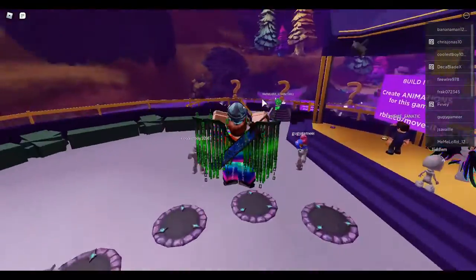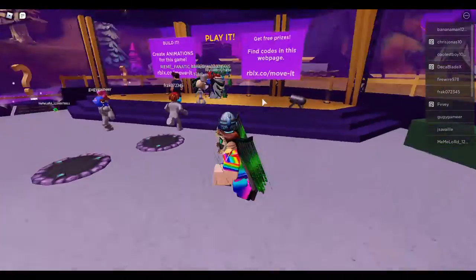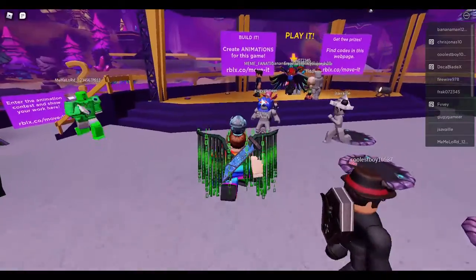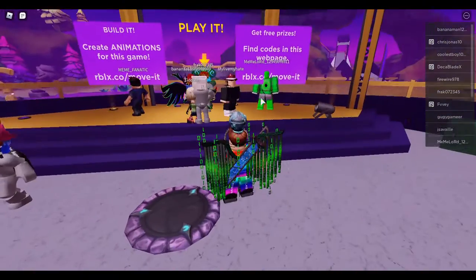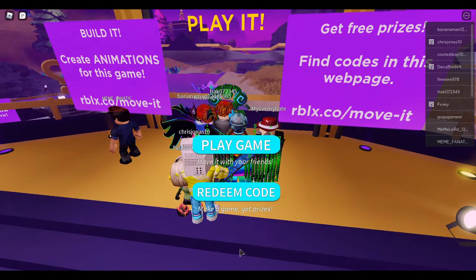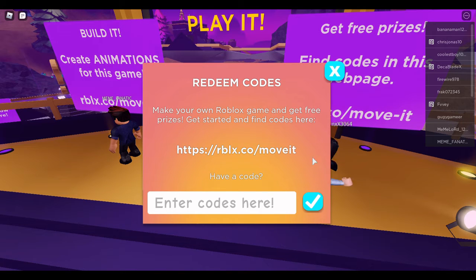Once you first get into the game, this is what it looks like. Build It Play It — I think we go over to this guy. And then we're new — okay, these are where you get the promo codes.